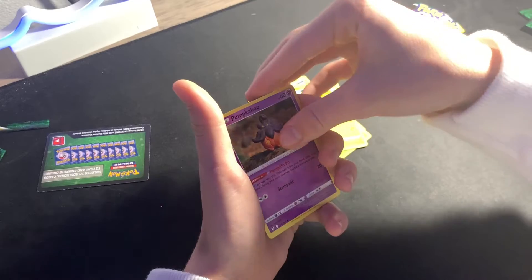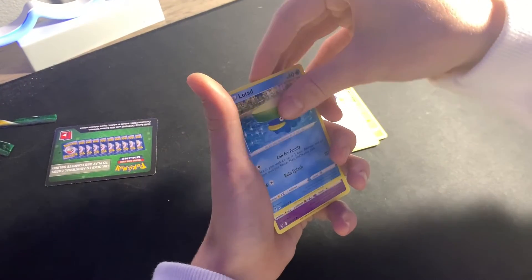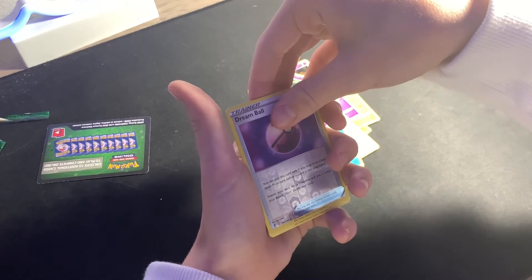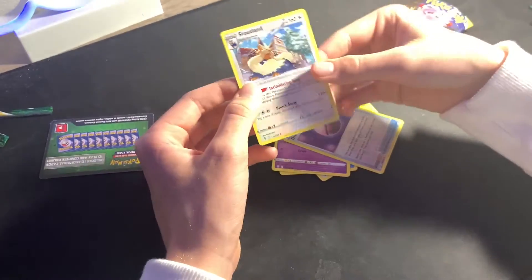Elemental Badge, Pikachu, Pumpkaboo, Rufflet, Lotad, a Woobat. Last card — a Dream Ball reverse holo — actually we have one more, and it's a stat one, so that's not bad.